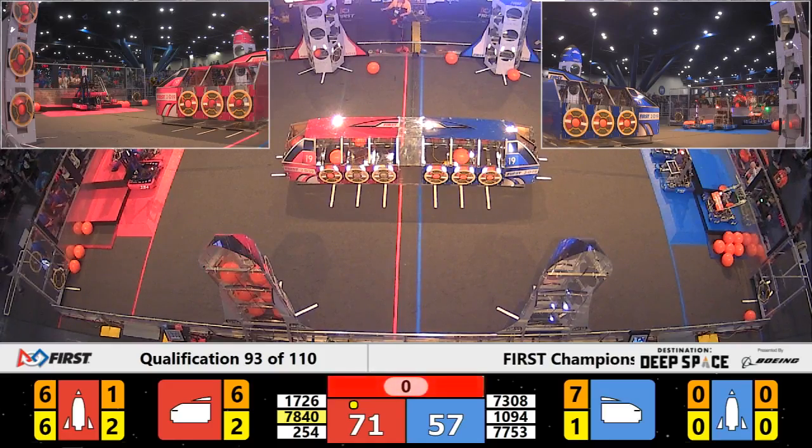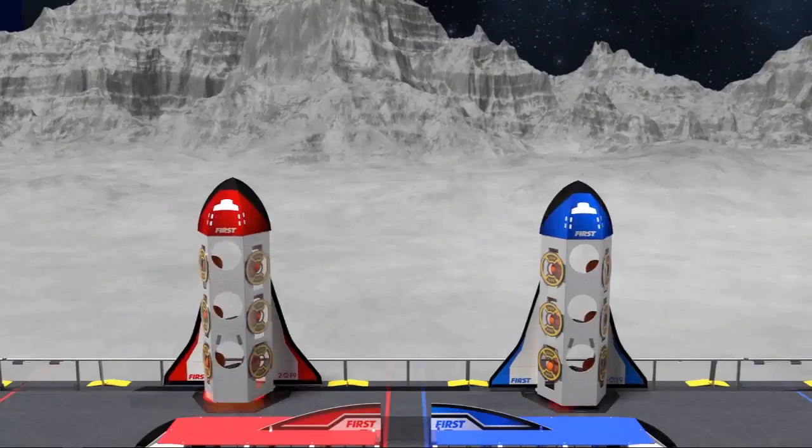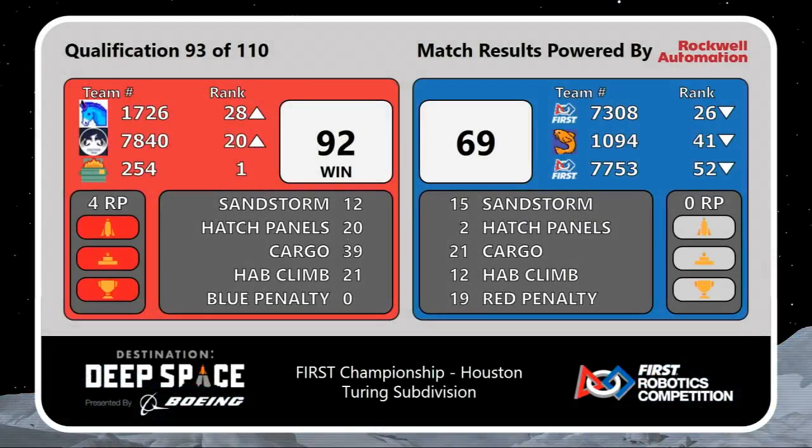It looks like the Poofs will not quite get off the ground. But in the end, the Red Alliance takes it. 92-69 is the total, and four ranking points help 254 solidify the number one spot.